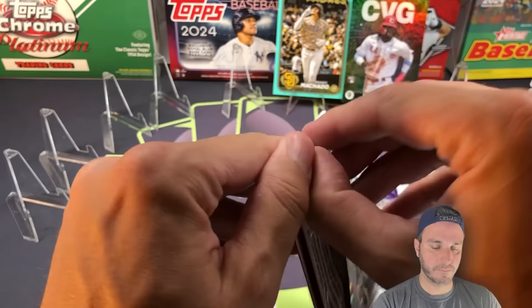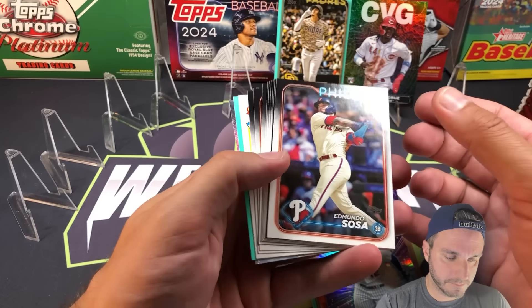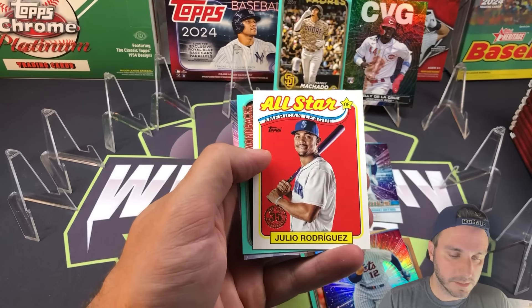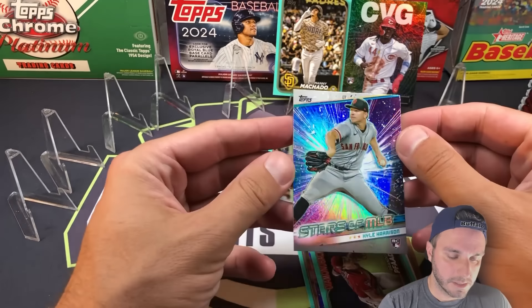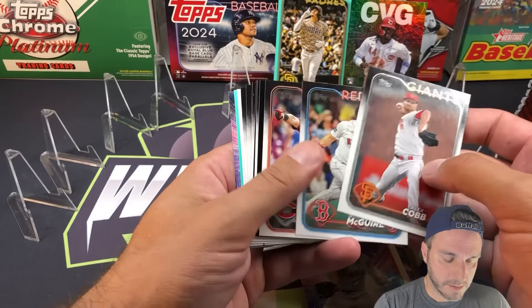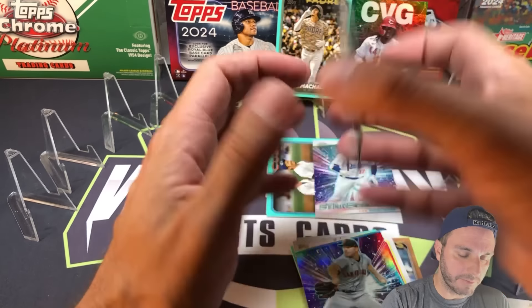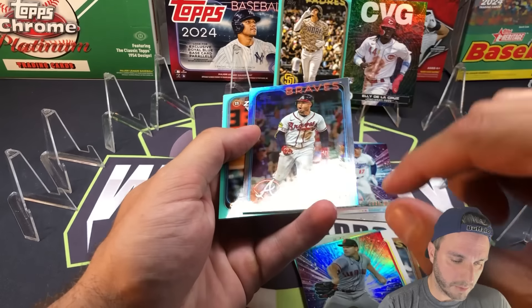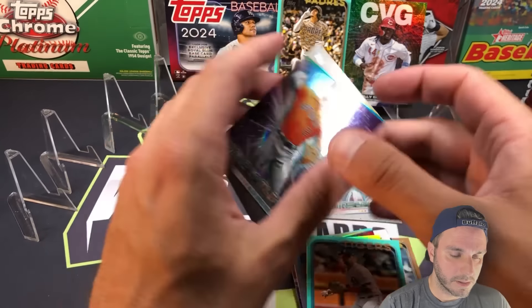Lindor Stars of MLB, got an All-Star insert in here - I'm going to try to complete that set this year. There's J-Rod, very nice. Brandon Pfaadt on the aqua parallel for the Diamondbacks, Kyle Harrison Stars of MLB. Spencer Steer cup card. We have Ozzie Albies - the Braves parallel is going to be a rainbow foil, nice Albies card and it looks to be in pretty good shape. Always got to watch the corners on rainbow foils. Javi Baez on the aqua and Alex Bregman Stars of MLB.